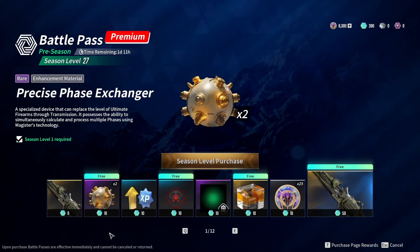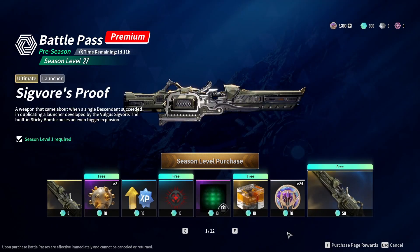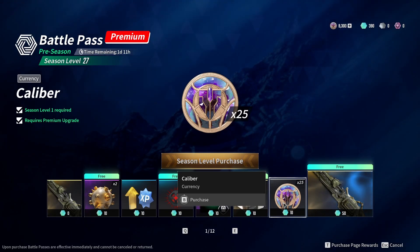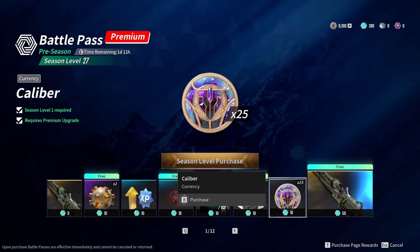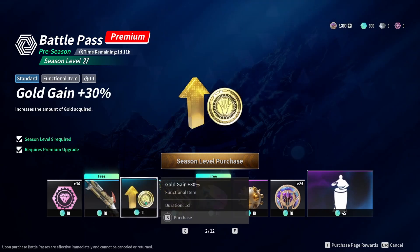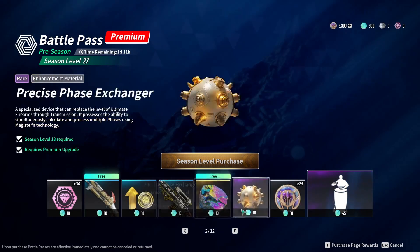Looking at the battle pass itself, free-to-play players who don't plan on purchasing it still get free stuff: phase enhancers, dyes, certain sprays, and some caliber back. If I did the math correctly, you get 300 caliber back, meaning you'd be 200 caliber short from being able to buy the next battle pass. We don't know if we'll be getting caliber in any other way besides the battle pass, or if they'll be giving out premium currency. It also looks like this is where we get the bonus coins, though I still don't know where you can spend them.